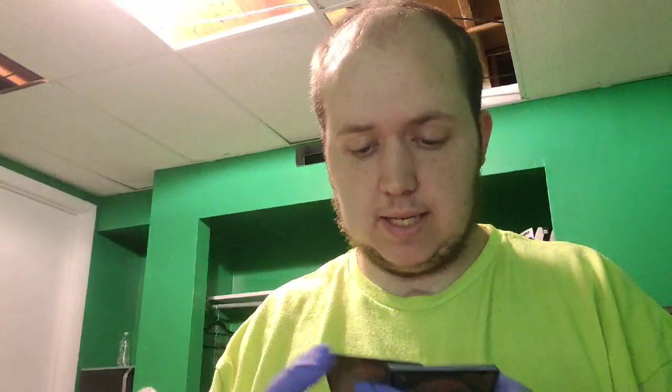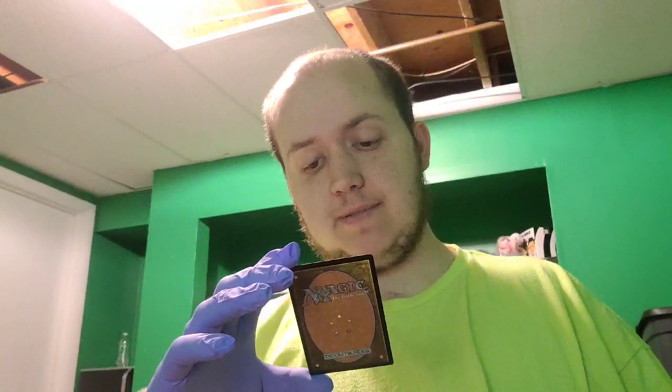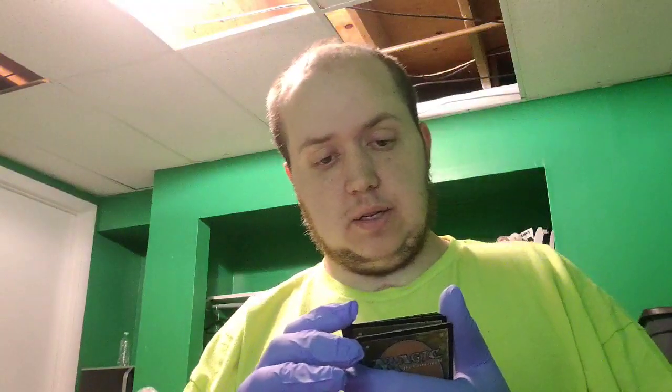Now we have a Bayou Groff — a plant dog. As an additional cost to cast this spell, sacrifice a creature or pay three mana. It's a 5/4 creature. Tangle Trap — an instant, choose one: Tangle Trap deals five damage to target creature with flying, or destroy target artifact. Then a squirrel creature — Scurrid Colony. It's got reach: Scurrid Colony gets plus two, plus two as long as you control eight or more land cards.